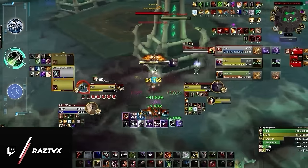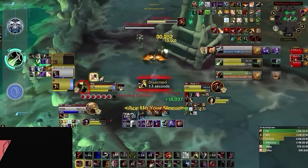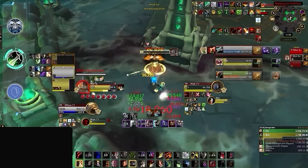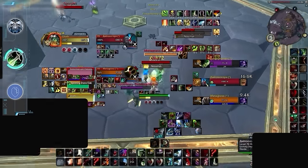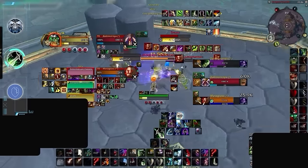While Outlaw might be widely considered one of the best specs in the game currently, we think it has the biggest drop off at lower ratings, and anecdotally we've all had lobbies with and against Outlaw Rogues where they seem to do nothing all game. And even though it might have the lowest win rate, we still think Assassination has good potential at lower MMR, simply because its damage output is very consistent, as long as you can avoid Evokers, Survival Hunters, and Paladins.